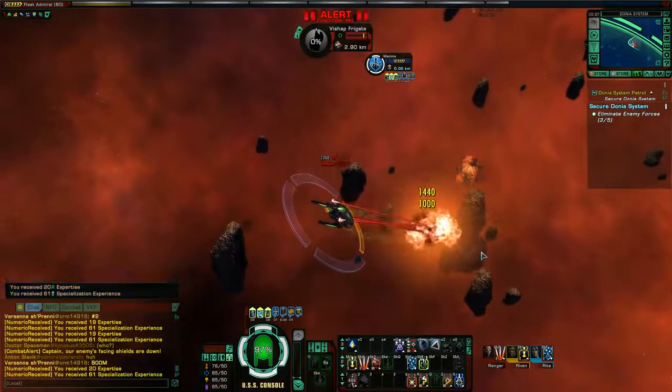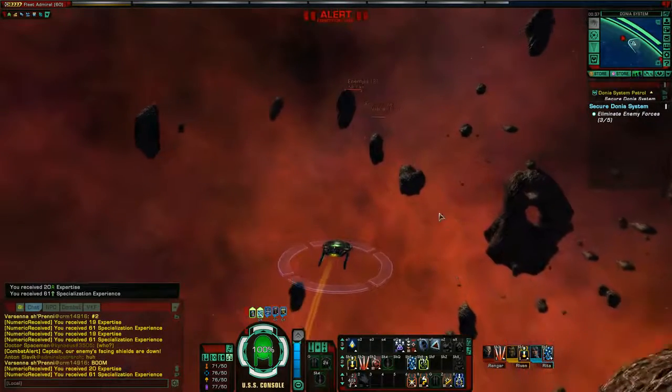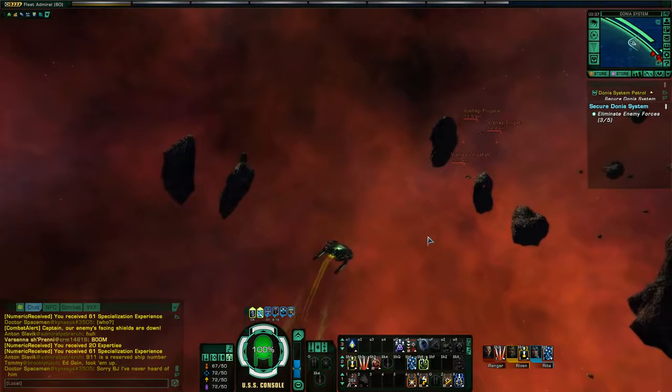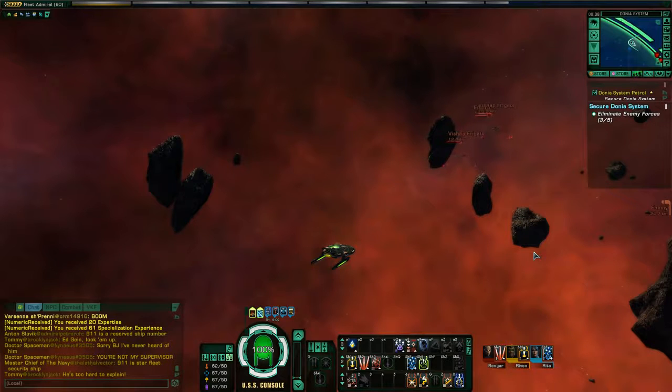Beam Fire at Will not only has your beams hit all enemies in your arc up to five targets, it actually increases the firing cycle so you get five shots instead of four. There are all kinds of good things about it — it's fantastic and I highly recommend it for new players. I took out those three enemies much faster just by using Beam Fire at Will. There's a similar cannon ability called Cannon Scatter Volley that's also very good — it will help your cannons hit a group of up to three enemies. Torpedoes also have Torpedo Spread, which makes your torpedo spread out and hit everything in the arc. Keep those three abilities in mind — you'll want to train them to your bridge officers while leveling up.